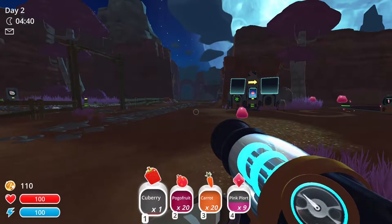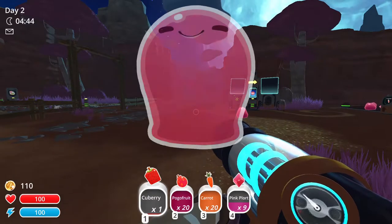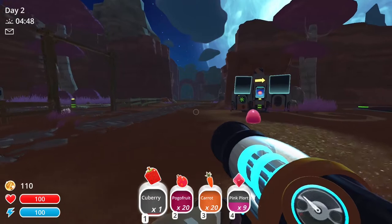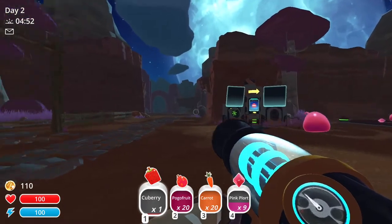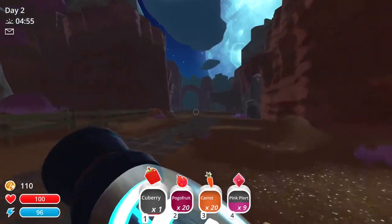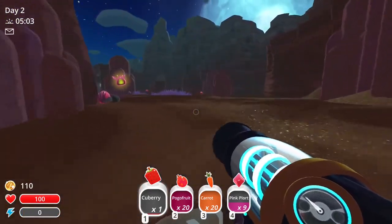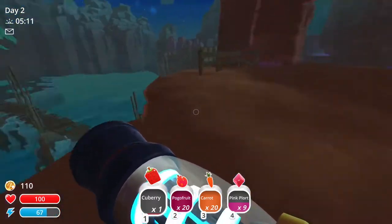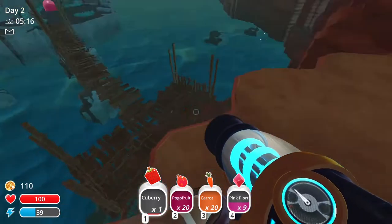So the first thing we're going to want to do to get the slime key is head over to the pink slime gordo. If you don't know where the pink slime gordo is, I'm going to be going right over there right now — it's not too far, so you can just follow along. And as you can see, we are here and there is a pink slime gordo over there.